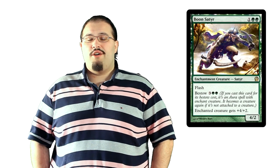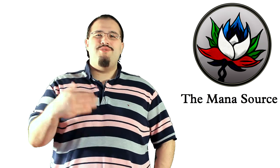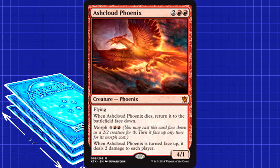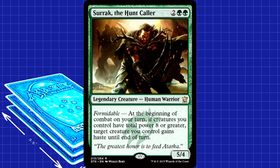You can also bestow Boon Satyr onto an unblocked attacker for a permanent 4 power boost out of nowhere. His flash also serves well if you're keeping mana open for Lightning Strike or Savage Knuckleblade activations. 4 mana is basically the top of our curve, though we do technically have a couple 5-drops. Ashcloud Phoenix is a 1-of. It's solid against sweepers since it never goes away permanently once it's on the board, and it does some extra damage when it turns face up. However, that doesn't come up too often and frankly we can do better for 4 mana. Case in point: Surrak the Hunt Caller. We're only running 2 because his being legendary makes him less good if drawn in multiples, but his ability to make anything hasty can give you huge combats as early as turn 3. If nothing else, he can give himself haste with almost perfect consistency.